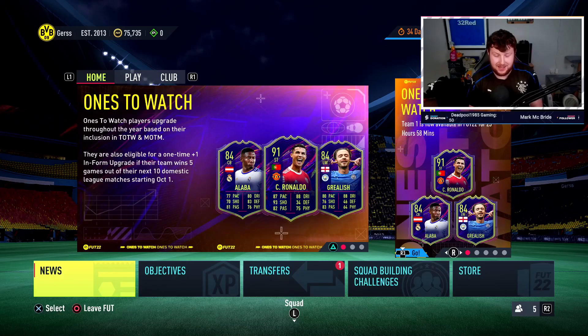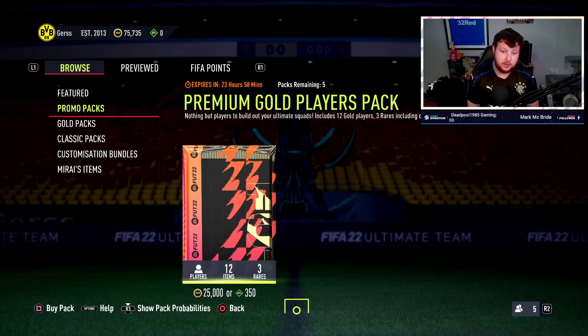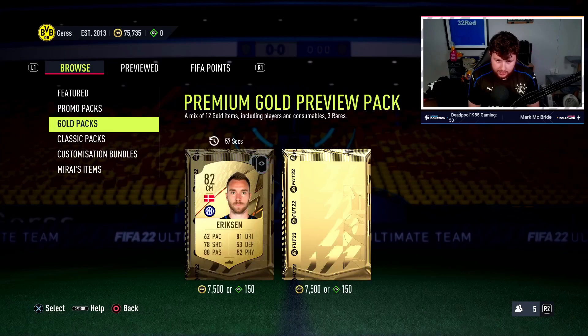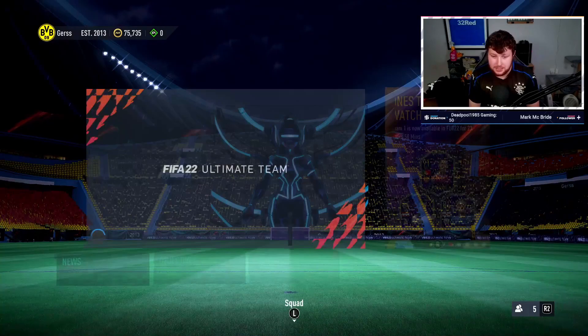Welcome to another daily FIFA 22 video. Today is Thursday, it's 6 PM and we're here to check out the content - what has EA got for us today. We're going to look in the store first and see what promo packs we've got. Premium gold players pack, 25 minimum 80 overall, not too bad, and then your basic gold packs.